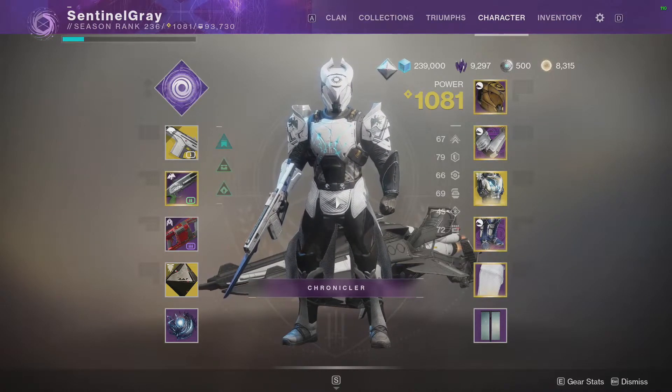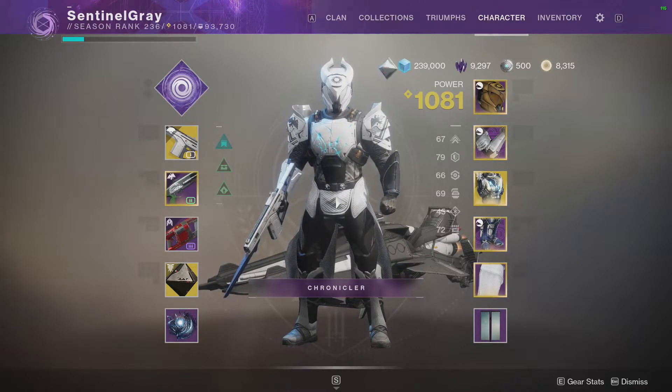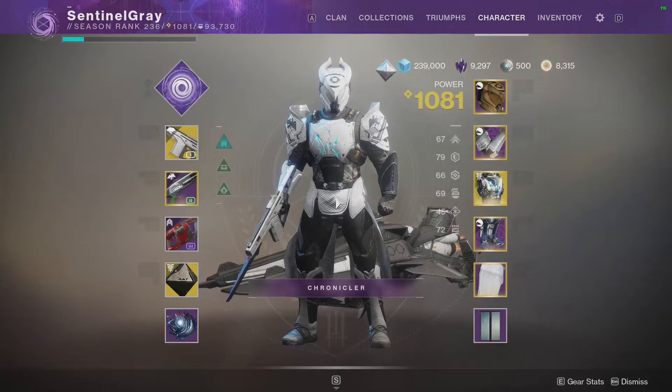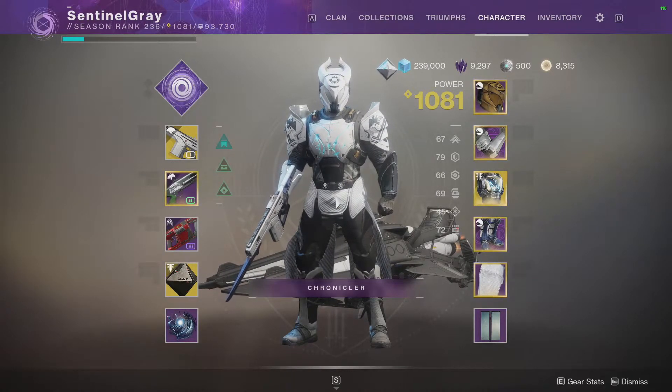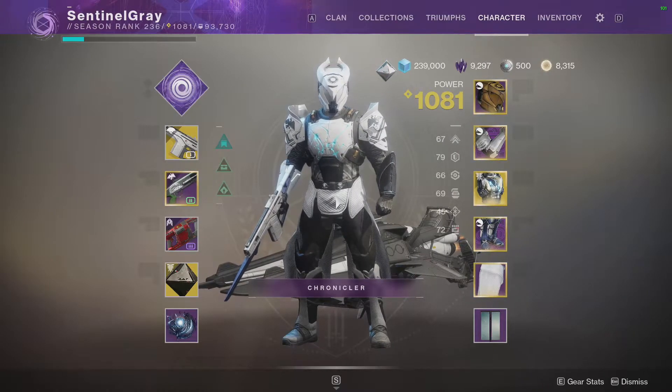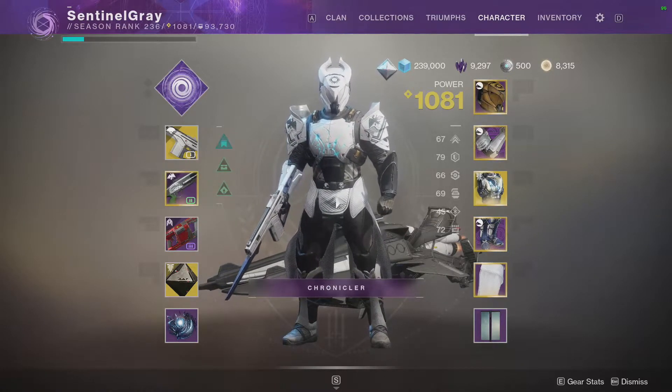The only thing that is not going to be changing is my armor, unless there is a dire situation where we need a certain exotic from me. The armor that you see is what is basically going to happen. All of my stats are going to stay the same — everything you see here is what I am going to walk into the Deep Stone Crypt with.